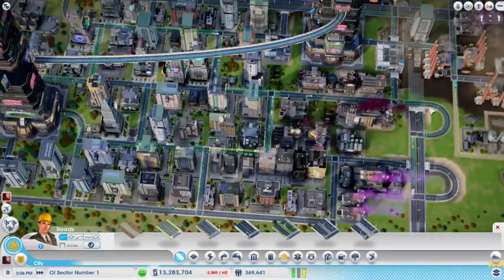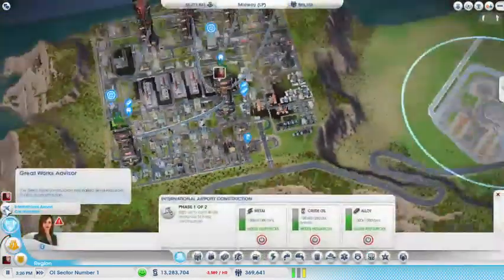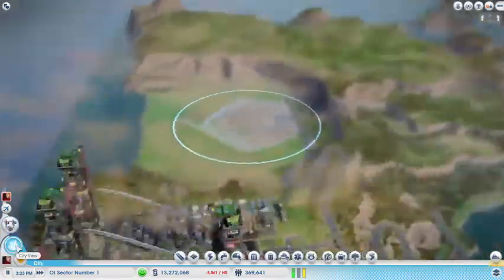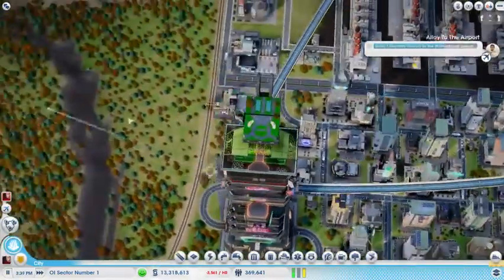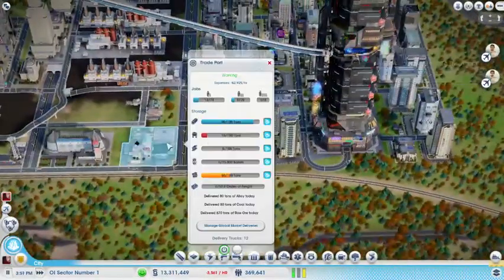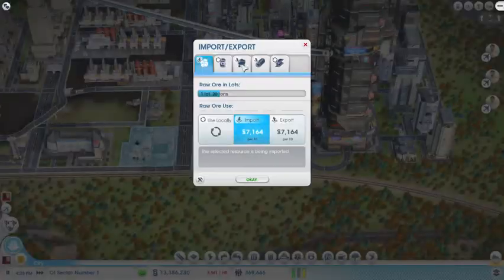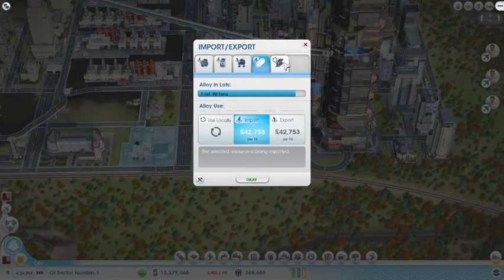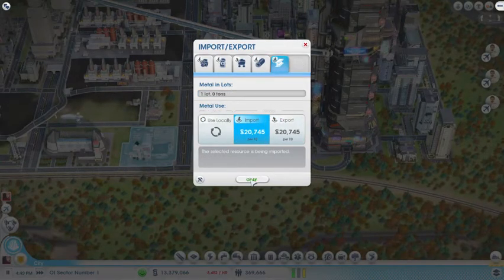But first, we want to send our resources, because we'll spend some money constructing, but we want to finish this great work in the meantime. We're importing that, and importing that, and importing that.